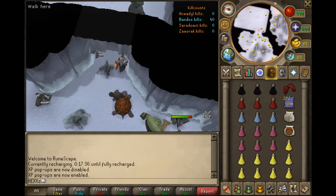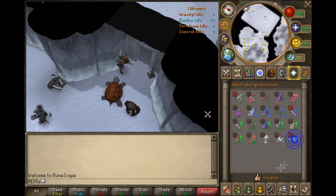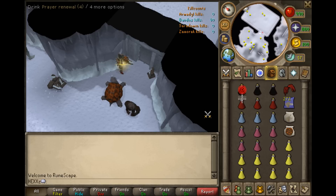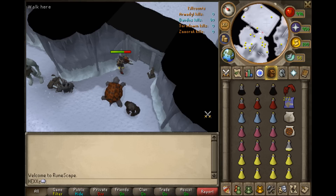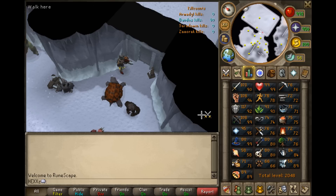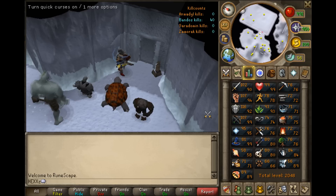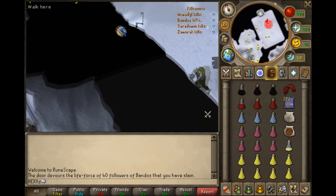If you do have a Bandos item, just wait here and nothing will attack you. Once you're ready to go in, I like to set my quick prayers to Protect from Magic, Protect from Melee, and Turmoil — or Piety if you're on normal prayers. Protect from Melee is a must. If you have Penance, activate that before the overload so your prayer will be healed by the overload damage. Then just heal up your overload damage. Whenever I say overloads, you can disregard it if you don't have them, because the principles are completely the same. Then wait for your stats to go up — no use wasting Super Restores; it should only take about 20 seconds. If you're using Turmoil, remember you want to let it charge — it takes one hit to charge. Once it's charged, you can claw spec twice and then take a sip of your Recover Special.